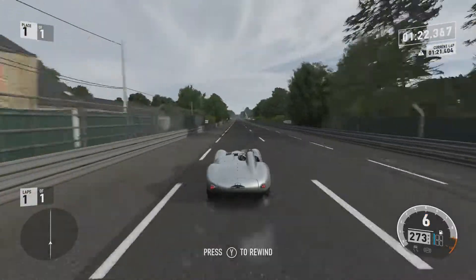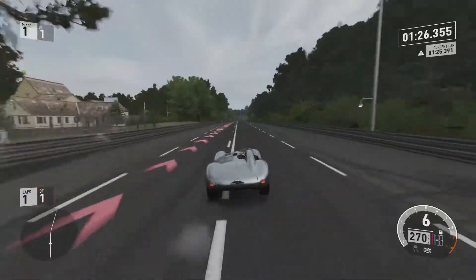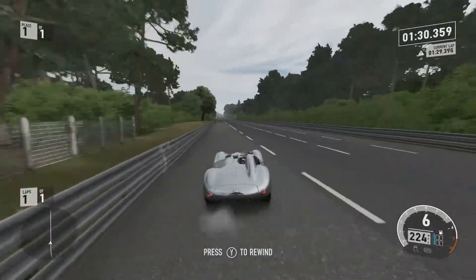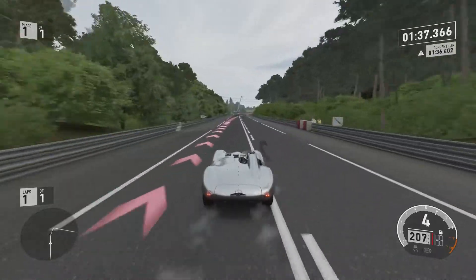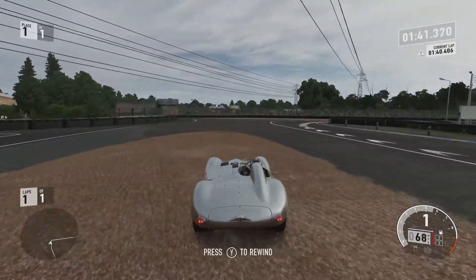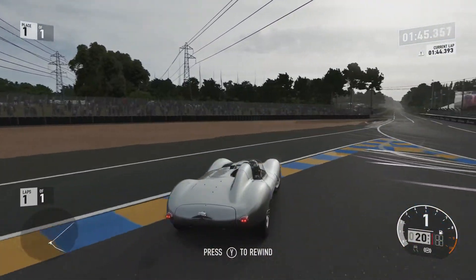274 miles per hour is incredibly quick. As you can see, it is holding that 274 mph quite a lot — not as much as 273 — but it is able to hold 274 for a long enough period of time. It's not just a simple blip and then it's gone; it's held it for several seconds. And then it's going back up again, which is probably just down to the limiters on the revs.